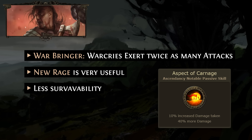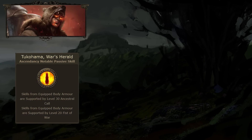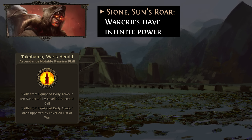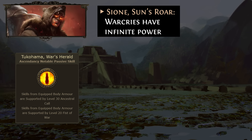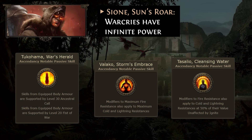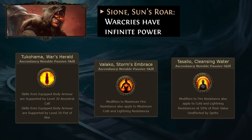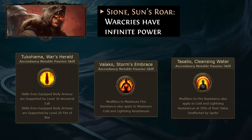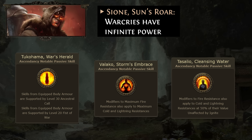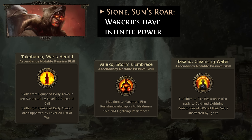Just take Berserker and leave everything else in the build the same. Talking about Chieftain: we are receiving two Tukahama's War Heralds, which can give us about 35% additional damage. We are receiving Warcries have infinite power, which is very cool — we can stack a lot of life regeneration and armor that way, even if we are manually using only two Warcries. The last part is Valakas Storm Embrace together with Tassilo. Both of those buffs help with managing resistances early on and getting more maximum resistances, which raises survivability. So I'm going to play Chieftain mostly because of Tukahama, infinite power, and Valakas. However, if you prefer more damage go Berserker; if you prefer a balanced choice go Chieftain; and if you prefer more tankiness go Juggernaut.